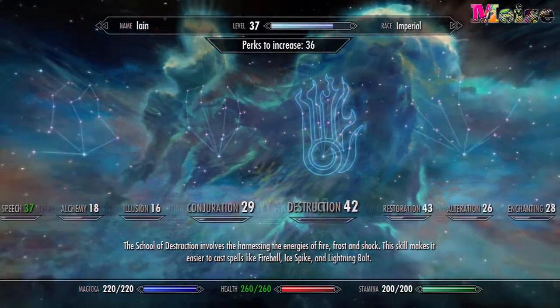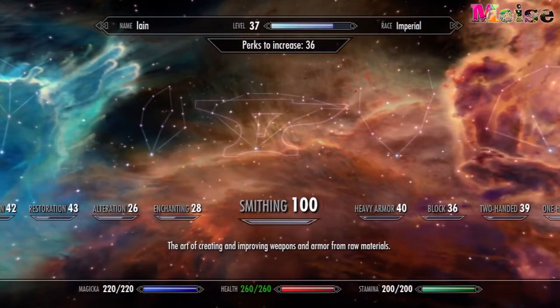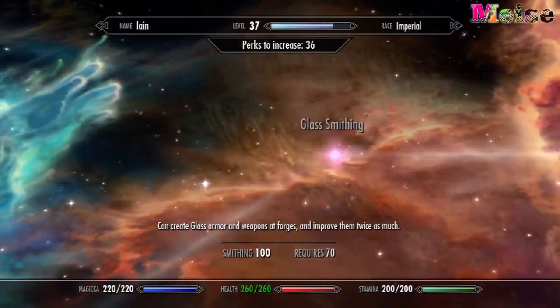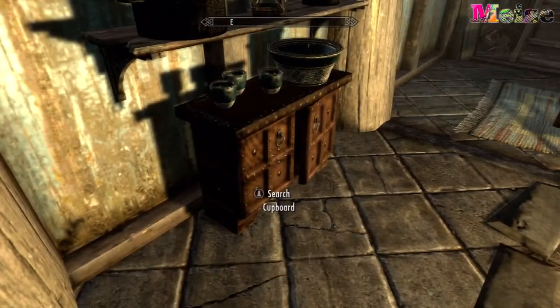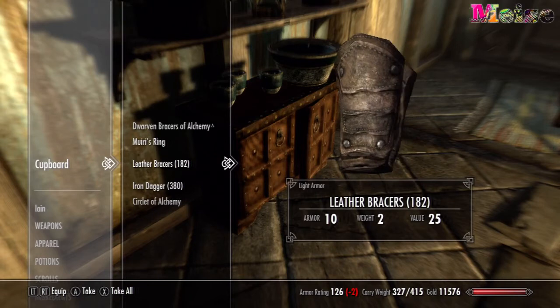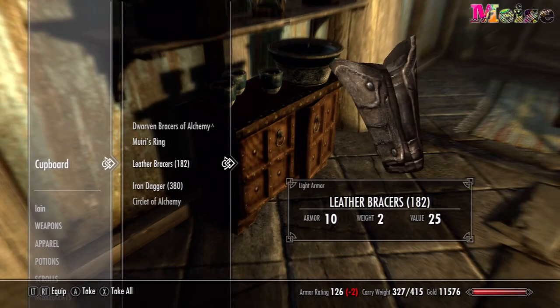We've moved on to my home in Whiterun — Breezehome — and we're now going to look into my chest of drawers where I've kept all my smithing items. As you can see, I've got 182 leather bracers and 380 iron daggers.